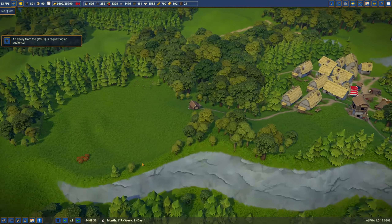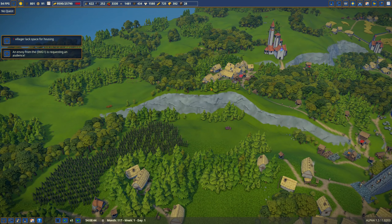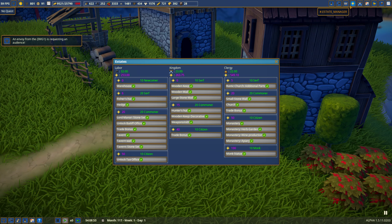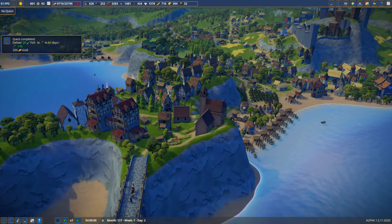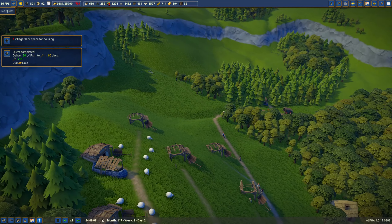We'll do flour up here and then bakeries along the bottom below the hillside — windmills on top of the hill, bakeries below. I'll probably need another holding zone over here. We've got labor skills at 32, 23, 22. The trade bonus is going to expire in 110 days on one and 171 days on the other. I'd like to get both to 40, then work on the kingdom again.